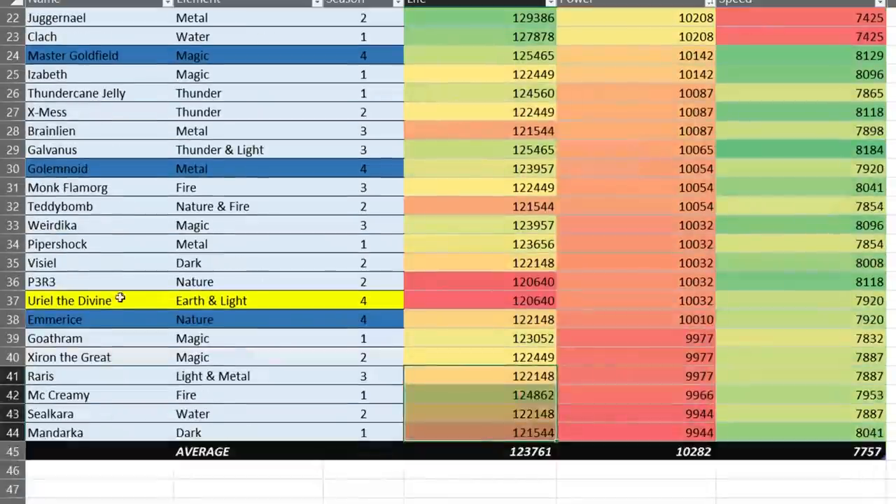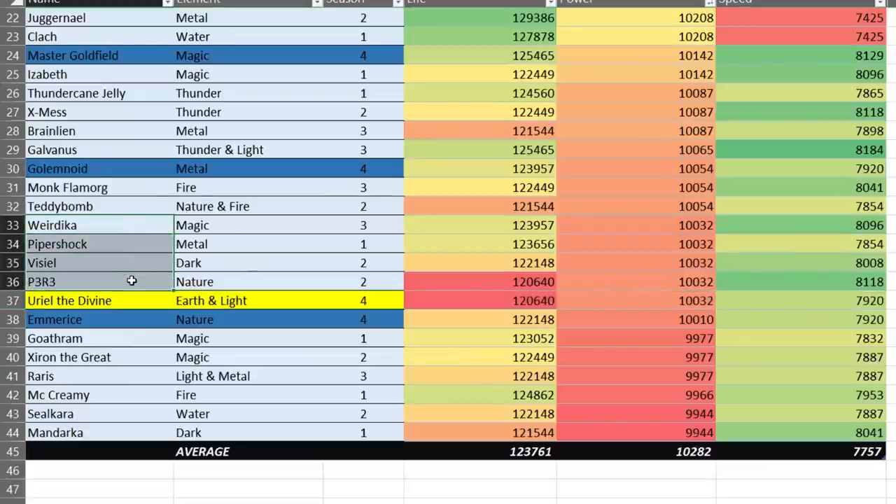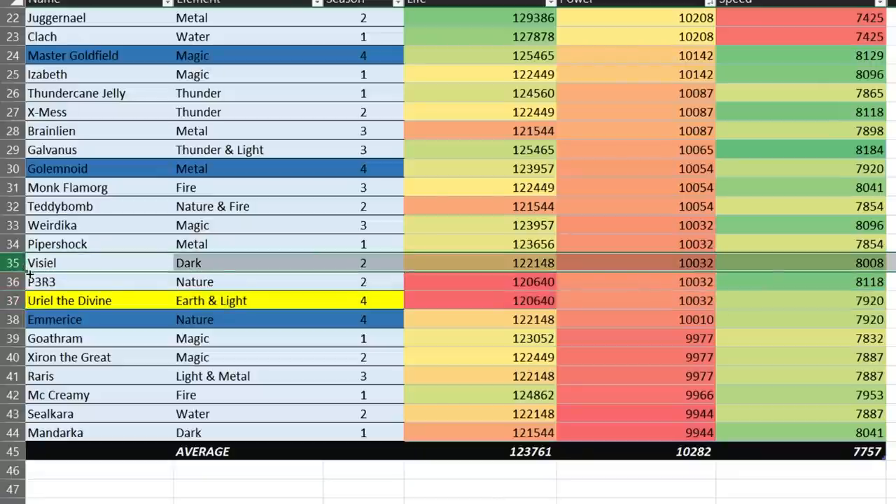Let's take a look at power. He's also not an attacker, and also on the lower end at 10,032, tied with Weirdica, Pipershock, Vizio, and P3R3. Vizio, by the way, being the other resurrection monster — I can already tell you, a dodge area resurrection monster blows Vizio out of the park. All Vizio is, of course, is a free-to-play monster.